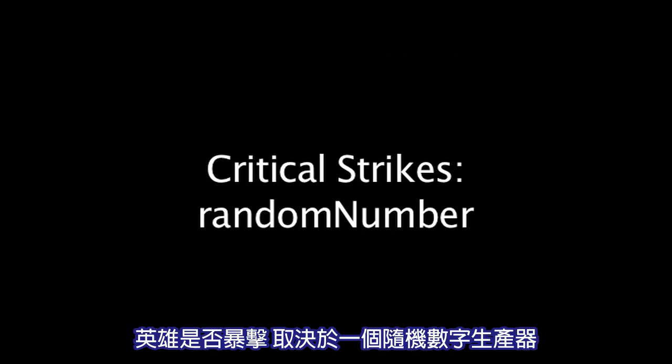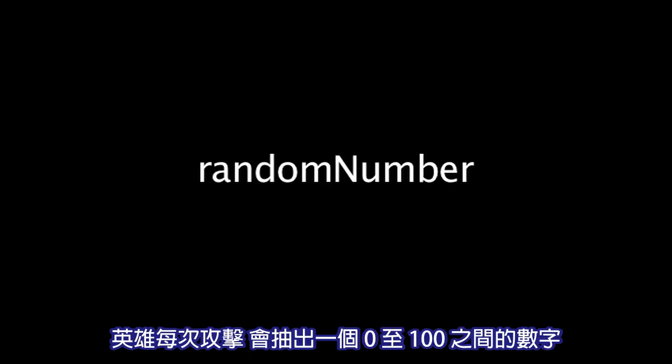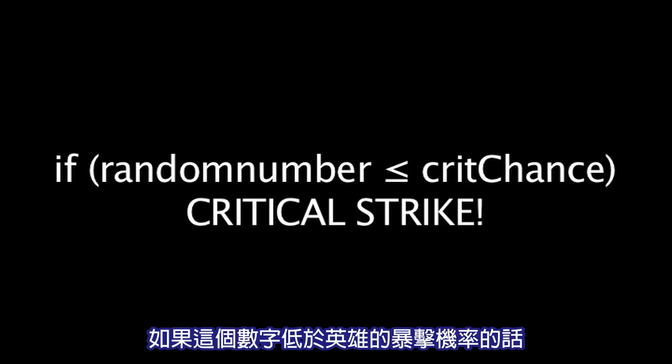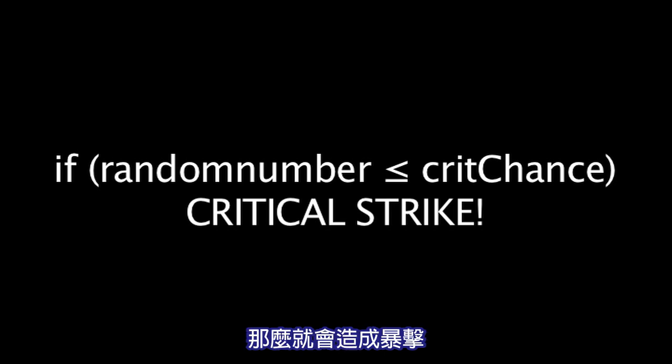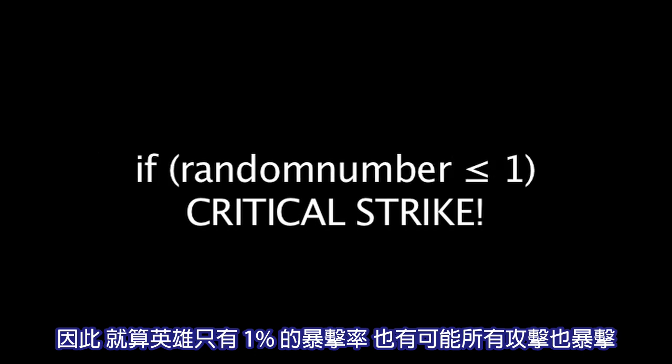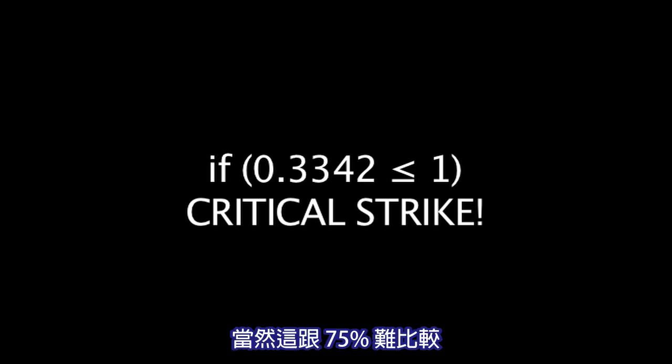First, we'll take a look at exactly how critical strikes work. Whether a champion will critically strike or not is decided by a random number generator. Whenever a champion attacks, a number between 0 and 100 is randomly chosen. If this number is less than the champion's critical strike chance, their attack will be a critical strike. Because of this, it's entirely possible for a champion with 1% critical strike chance to have all their attacks critically strike — it's just very unlikely compared to a champion with, say, 75% critical strike chance.